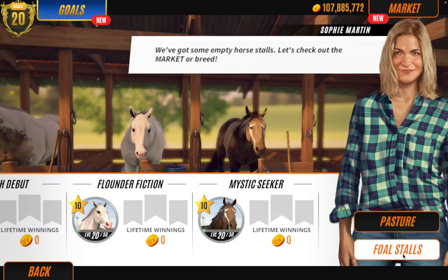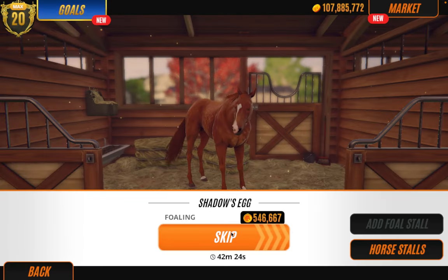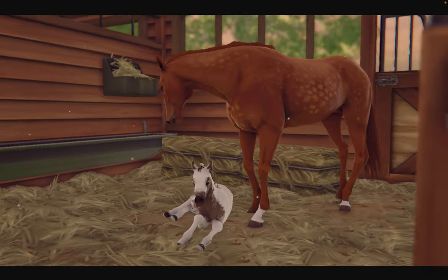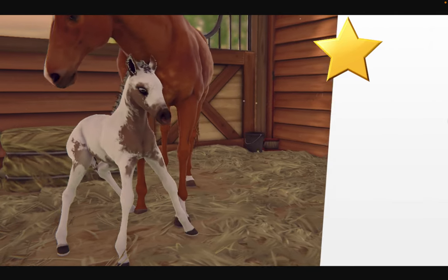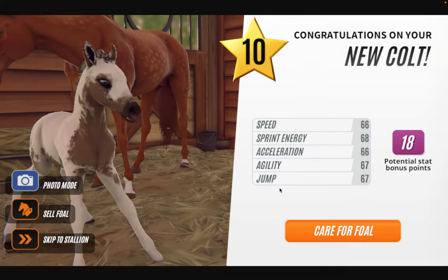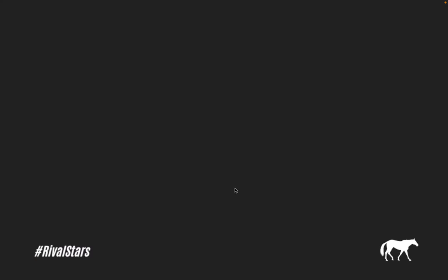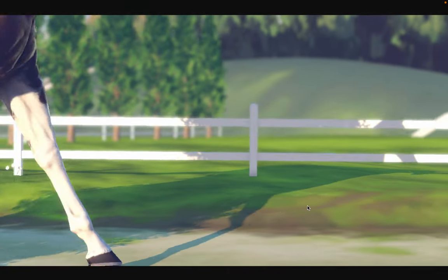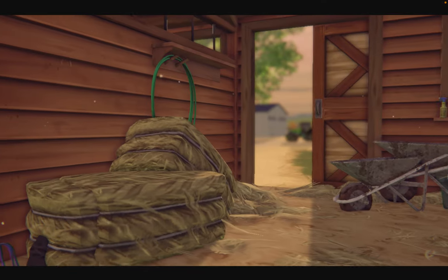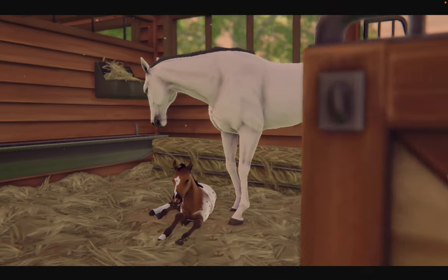I'm not stopping until I breed a peacock Appaloosa. Is this going to give me one? No, it gave me that thing again. But I didn't want that thing. I wanted a peacock. I didn't want that one. I'm using the same stallion, I think, with the same mare, so I'll just keep doing it. Come on, spooky self. Give me something, even though you've got no peacock Appaloosa.